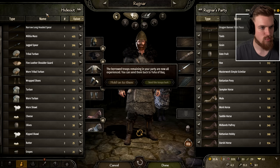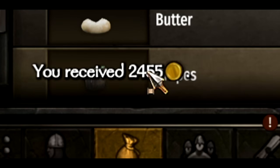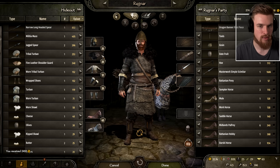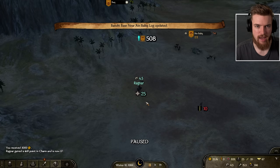Look at all this loot we got. The borrowed troops are now all experienced and we send them back to Yala of Bak, which earns us 2,500 gold as well as a relationship increase. We also have a leather shoulder guard for our companion and lots of food — probably about a thousand gold worth of loot total.